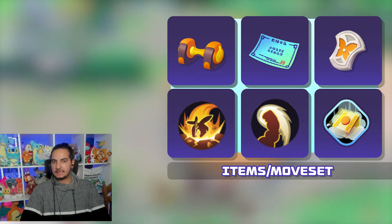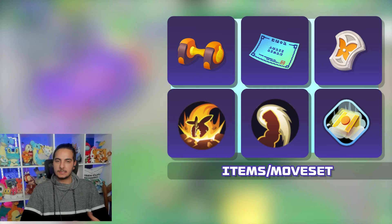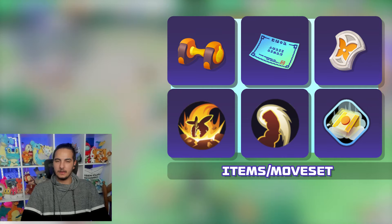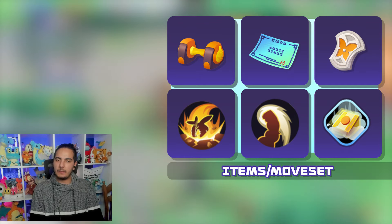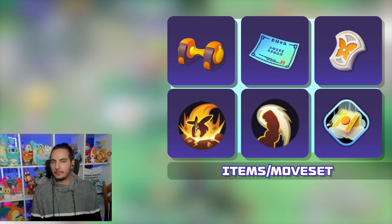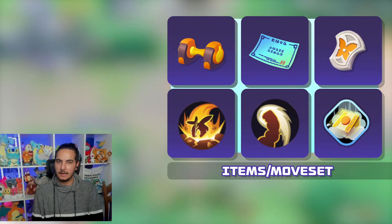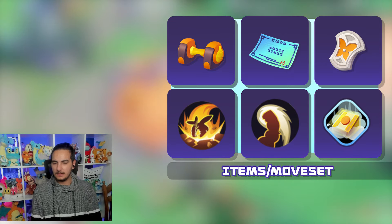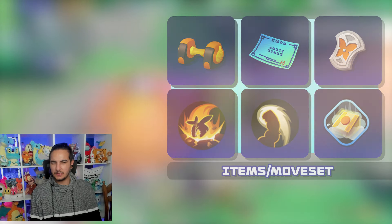Resonant Guard also gives your teammates a shield and it stacks with HP, but you can also want Focus Band. Focus Band is better at teamfights, like heavy teamfights where you need the Focus Band healing to stay alive. But when you play Resonant Guard, you play more like looking for brushes, looking for picks, looking for 1v1s, engaging and disengaging. So if you're more the type of fighter, Focus Band is definitely better than Resonant Guard. It's up to you.